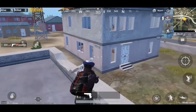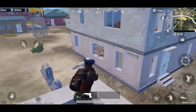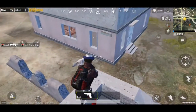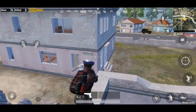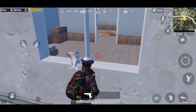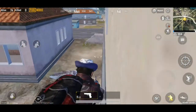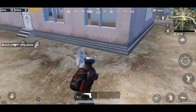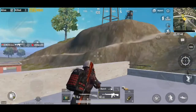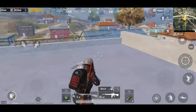Very short — it will be a jump. You can't get out of the building, so let's go here. Now if you look at the building, you can see the hill. Suppose if you come here, you can't attack.